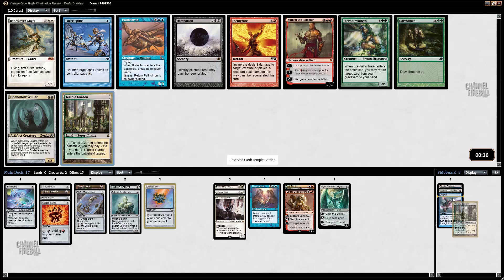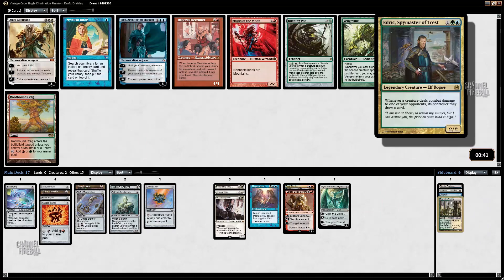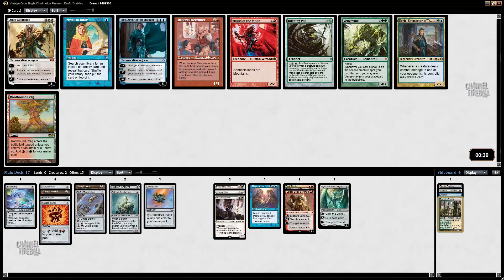I could take Edric — I have a Temple Garden now to go with my Monastery Mentor, Secure the Wastes plan — but I don't know about all that. Mystical Tutor doesn't look fantastic here. I might just take Jace, Architect of Thought. I do plan on being heavy blue. There's also Peer Recruiter to get Monastery Mentor and Solemn, but I'll just take Jace. Jace is a fine card.